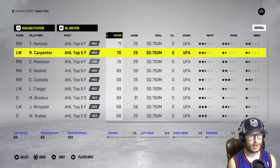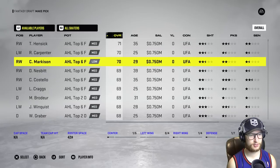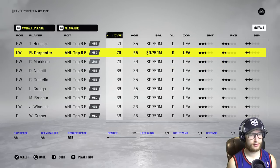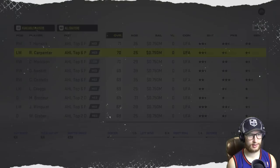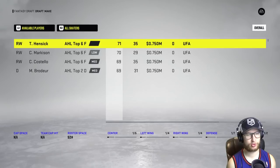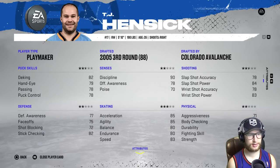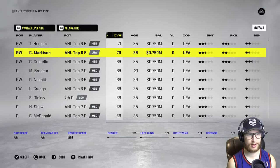We don't really have to worry about salary cap this time, which is also interesting. Carpentry, you've just been there the whole time, so you're going to be my first line left winger — welcome aboard to the Wichita Thunder. Next draft pick — who will I take? Hensik. He is a right wing playmaker drafted by the Colorado Avalanche.